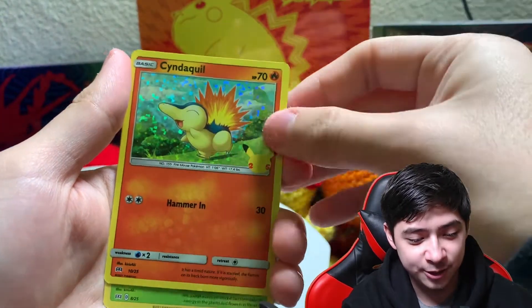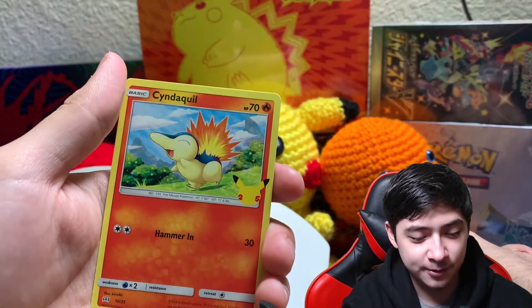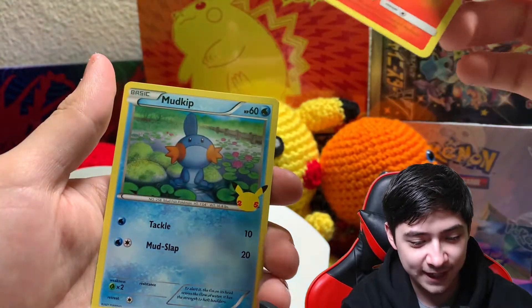Let's see our holos — Cyndaquil, that's pretty nice. Grookey, oh! Cyndaquil non-holo and Mudkip.